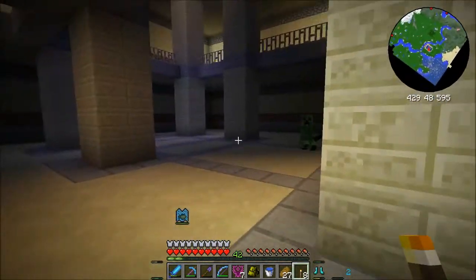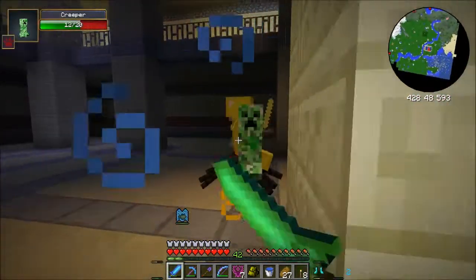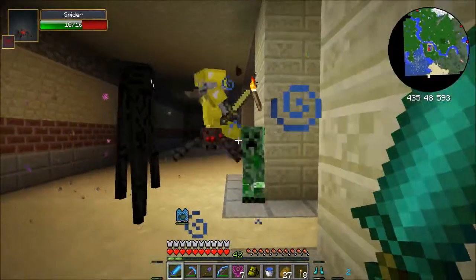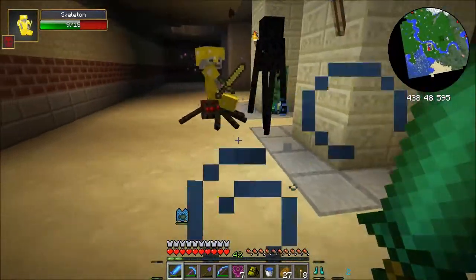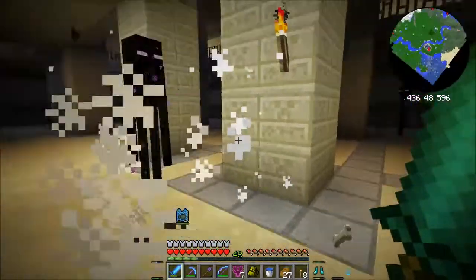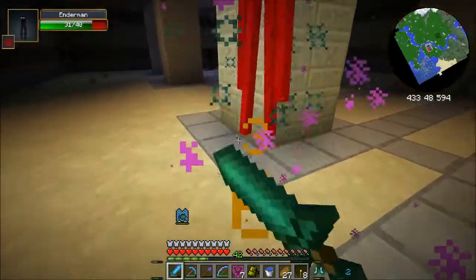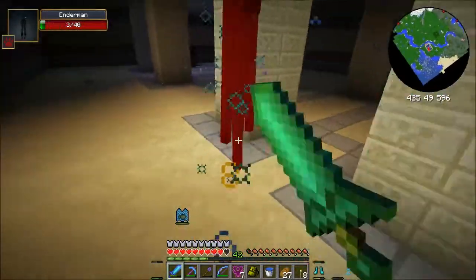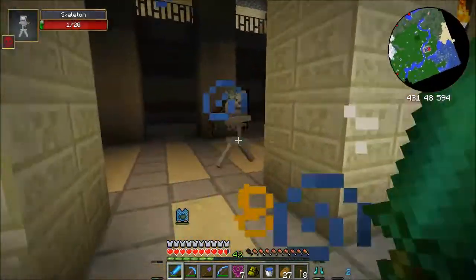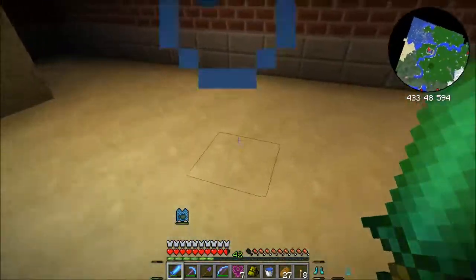I'll have to put a couple of torches in these areas. I need to get rid of the creepers — I don't want them blowing up the place. That was easy enough. I was trying to attack him. Give me that ender pearl. I'm making an ender backpack. Give me that ender pearl.